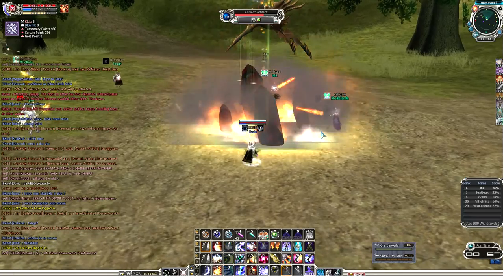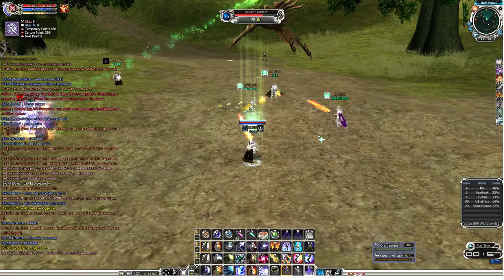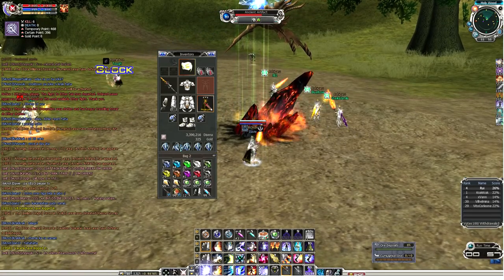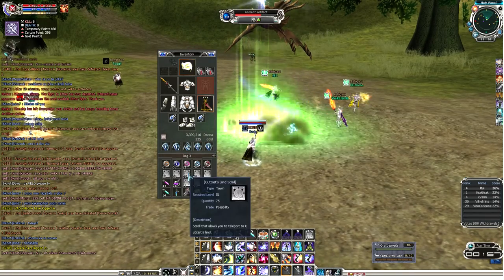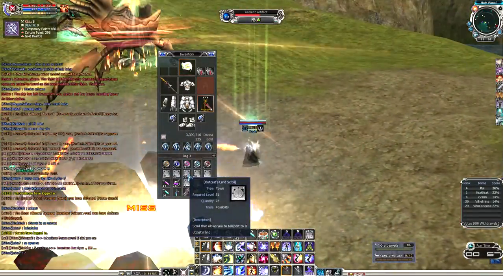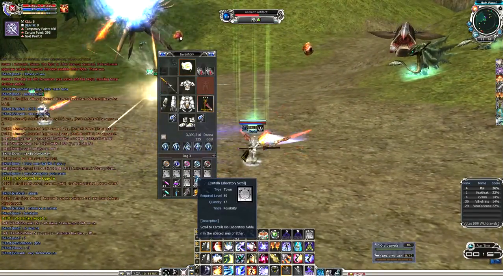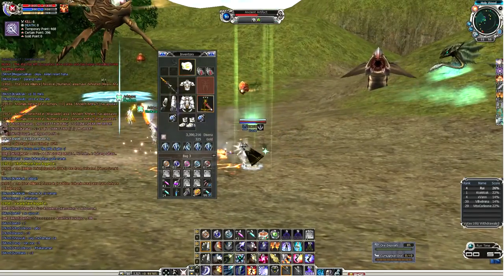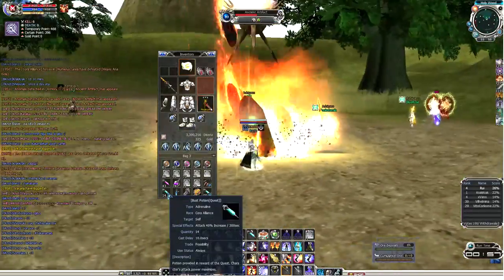If you get those gift boxes you'll probably get ores or talics, and that's what we want because those can be sold for a decent price. Second, if there are no more gift boxes near you because people are looting, you'll want to target outcast land portals, town portals — they drop here too — and Cartella. Those can also be sold for a good amount. Third, loot the bust potions.